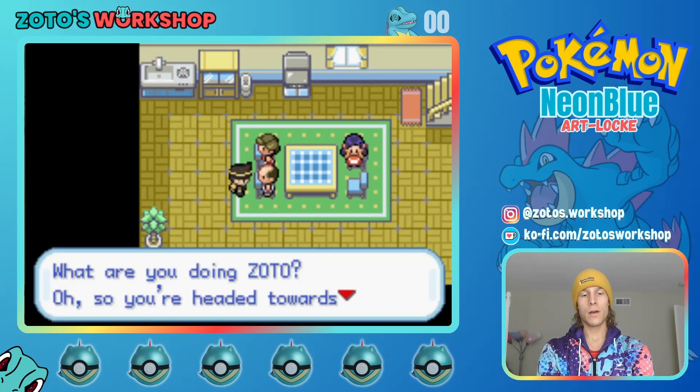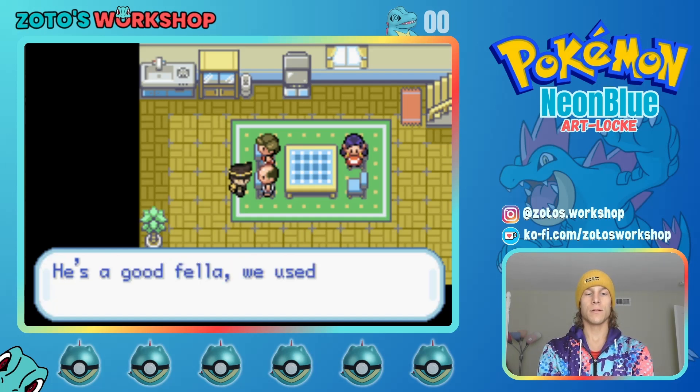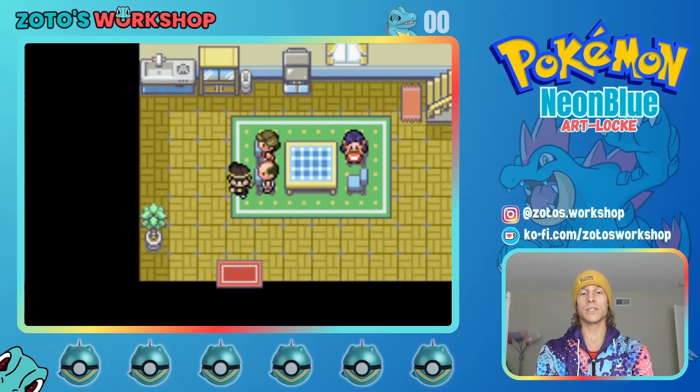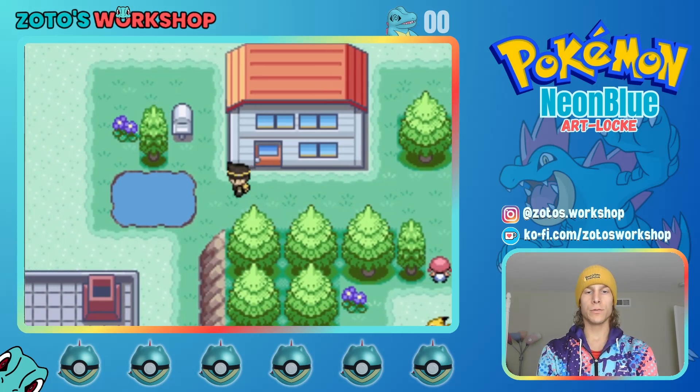'What are you doing, Zoto? Oh, you're headed towards Blake's lab?' I thought his name was Cornell. Blake Cornell, I guess? 'He's a good fellow — we used to go fishing together.' Super random. Alright, I think we are good to go.